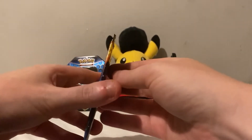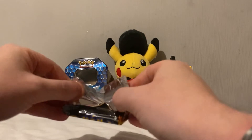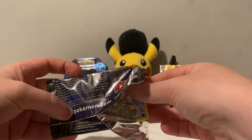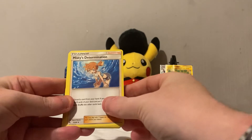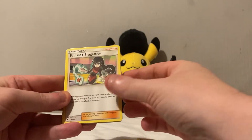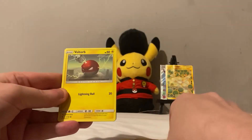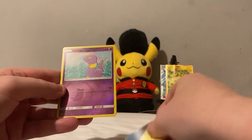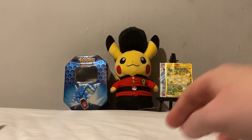Now I keep seeing people on YouTube always pulling the Birds pack — the full art or the rainbow. I haven't pulled any of the Birds, so maybe today is my day. Let's get another good pull! Leaf Energy, Misty's Determination, Scyther, Sabrina's Suggestion, Magikarp, Ekans, Voltorb, Geodude, Pikachu with the little bubbles, reverse Ekans, and a Lapras for the rare. So nothing special in there.